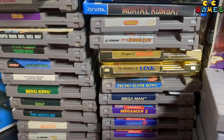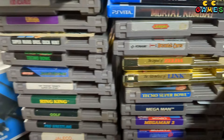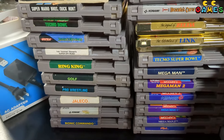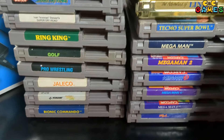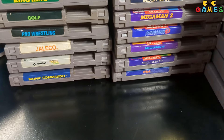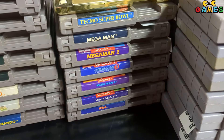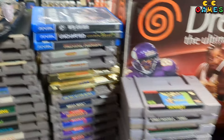This is the good chunk of the stuff we got: Kid Icarus, Ultima, Castlevania, Castlevania 3, Super Mario, both Zeldas, Snake's Revenge, Super Off-Road, Ring King, Golf, Pro Wrestling, Bionic Commando, all the Mega Man's — one, two, three, four, five, six — Tecmo, and the Zelda.